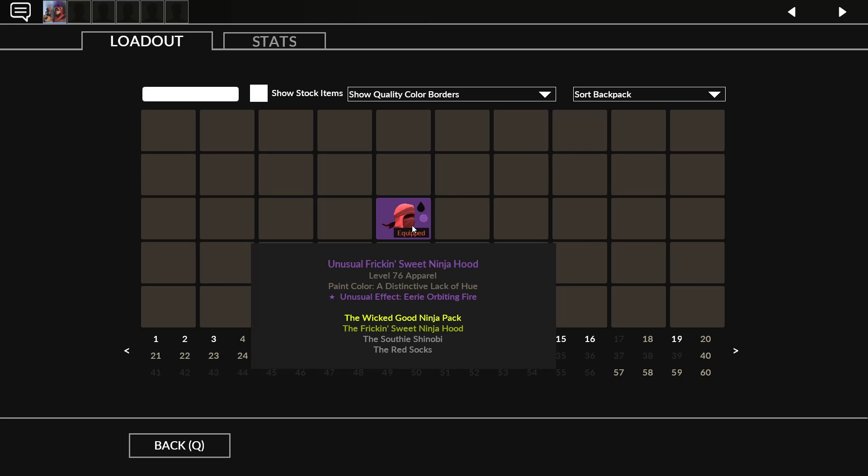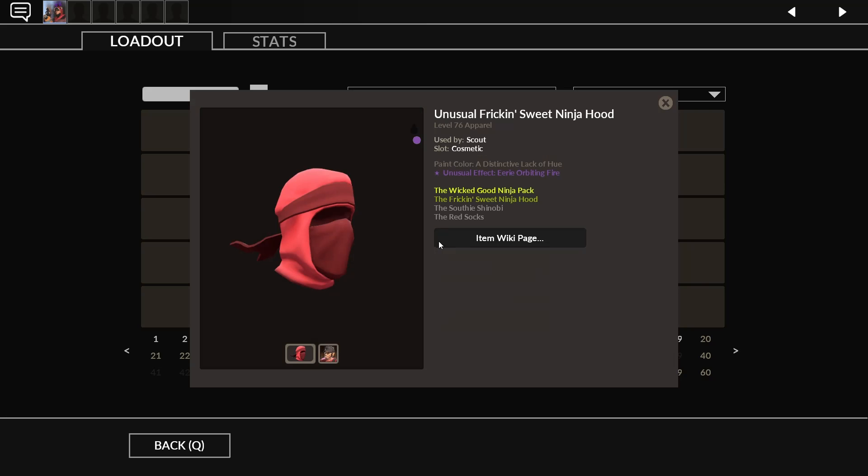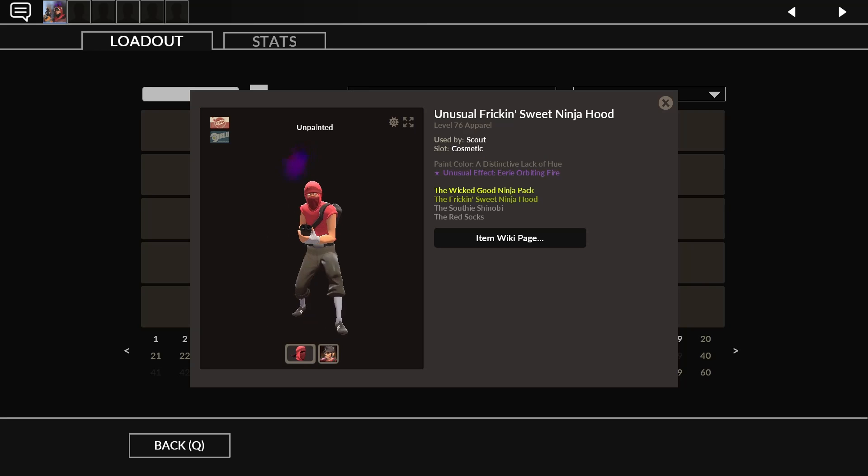Hello everybody, today we're going to be taking a look at this ninja hoodie with the reorbiting fire. We're first going to take a look here, then we're going to check my loadout with it on, and then we're of course going to check it in game.